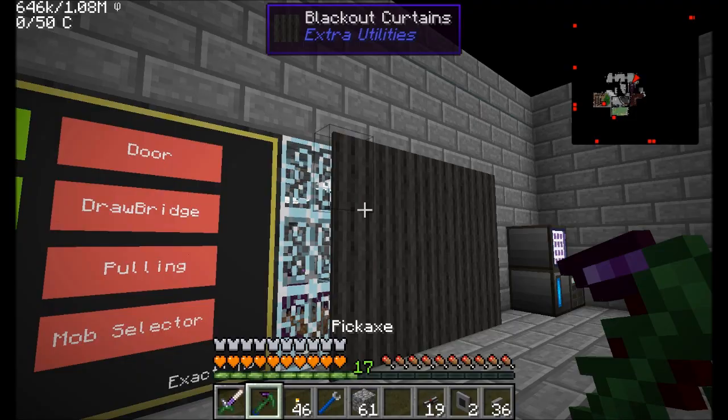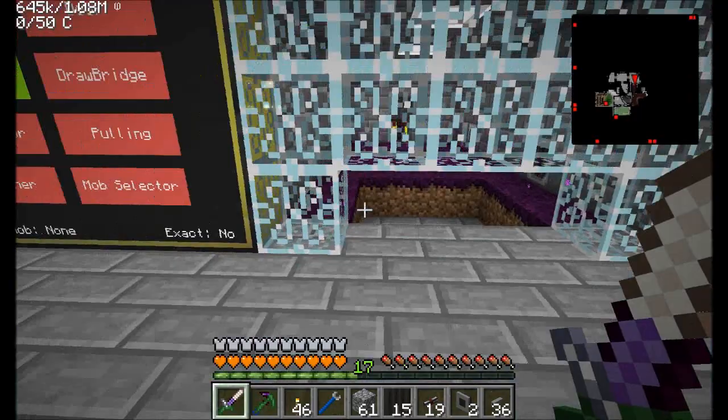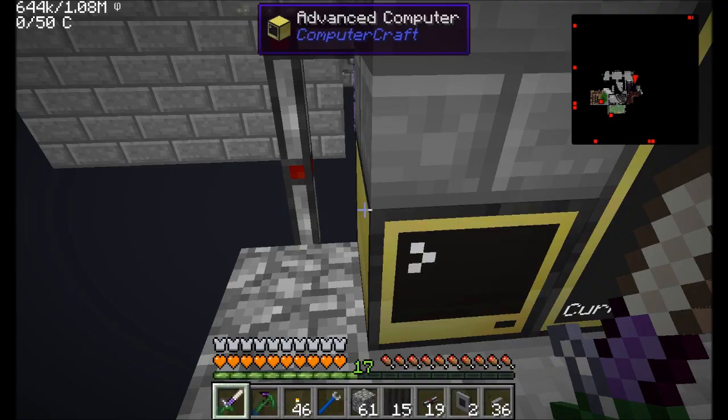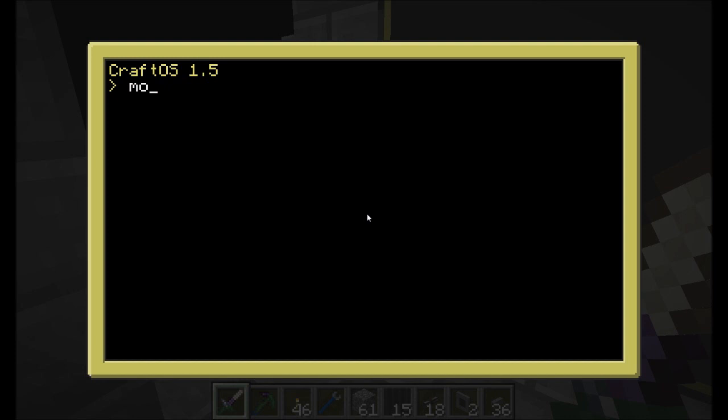Let me get rid of all this stuff because it's just a nuisance. A couple of these buttons should work — I still have a few more things to install. For example, the lights button, if I toggle the lights, should have worked. I broke this when testing earlier. There we go. Let's reboot the program just to be sure.